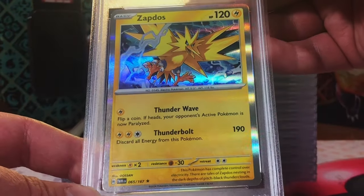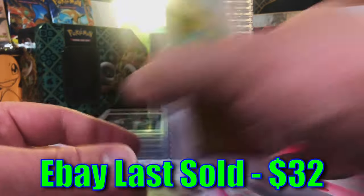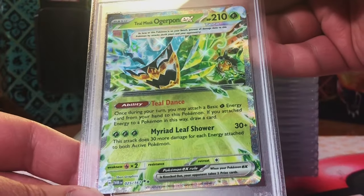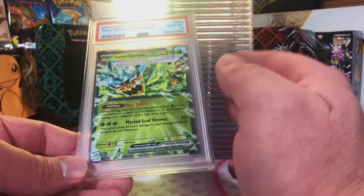Zapdos Holo, an Original 151. Gem Mint 10! I don't understand how this is happening. Teal Mask Ogerpon EX Double Rare - 10. Gem Mint 10! Another hit card in a Gem Mint 10. Oh man - Blood Moon Ursaluna SIR gets a 10, get ready for a freak out.